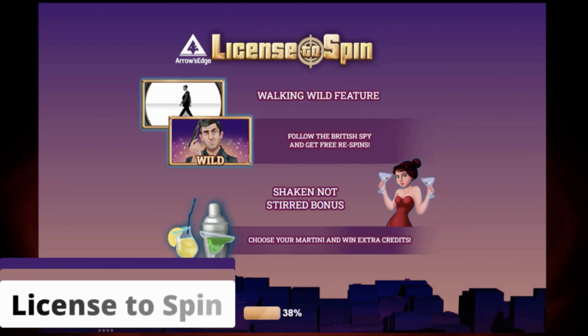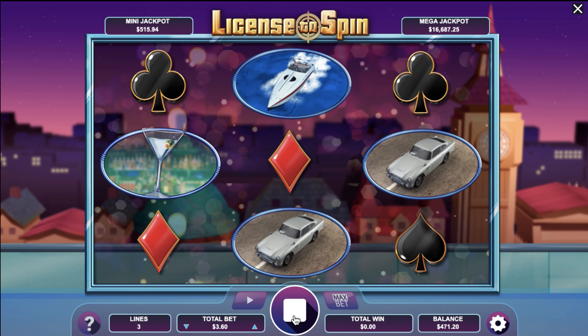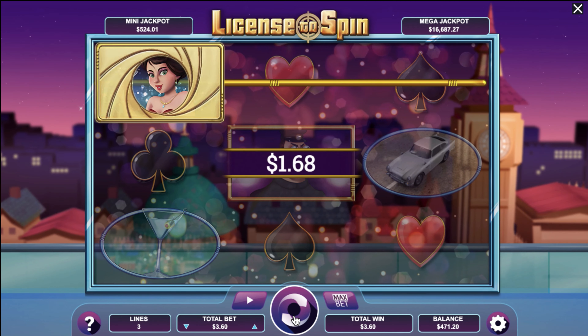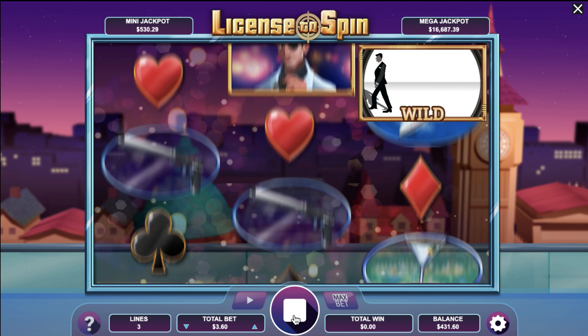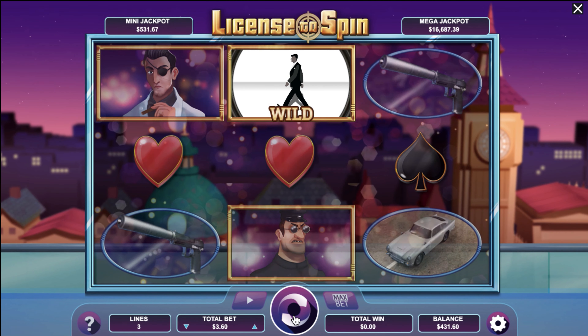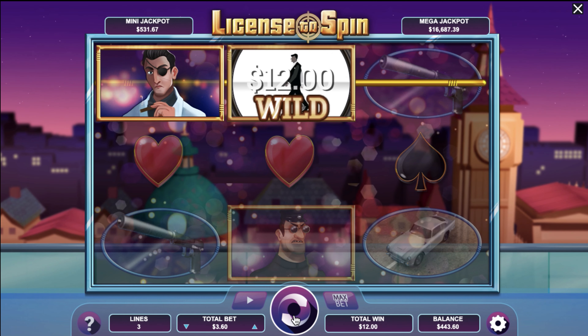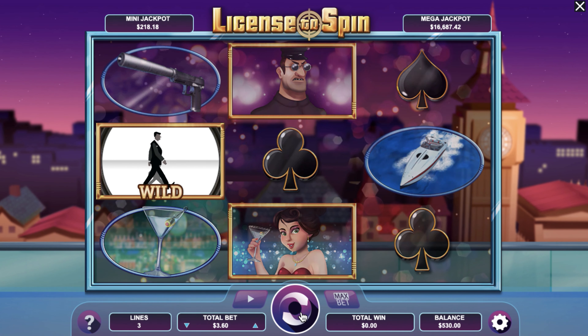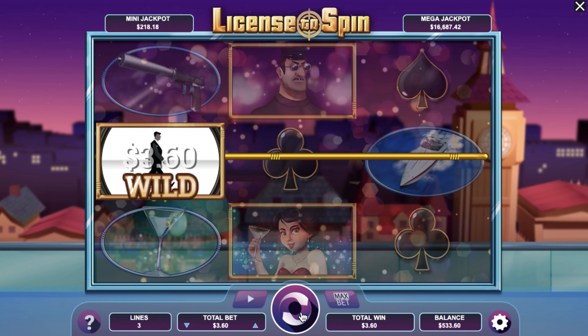Last but not least, we've got License to Spin — for everyone who's ever wanted to sip martinis, dodge bullets, and make bank, all in a day's work. Imagine if James Bond was trapped in a Pixar movie. The game even features a walking wild James Bond who occasionally pulls out guns and martinis from his pocket.